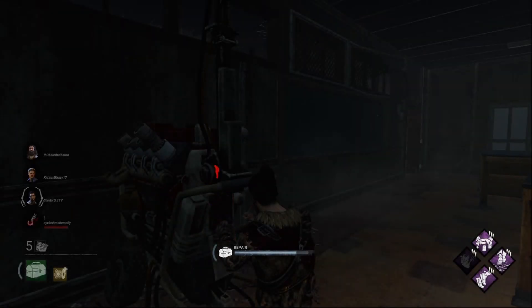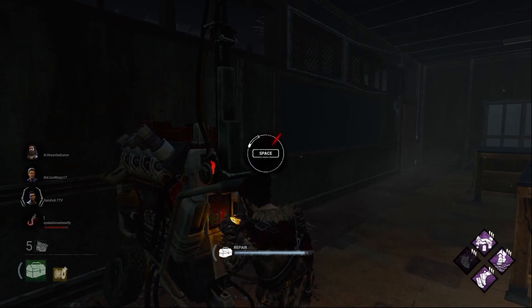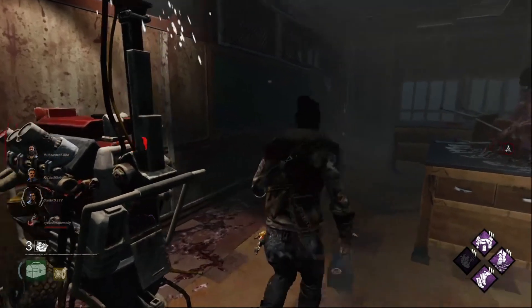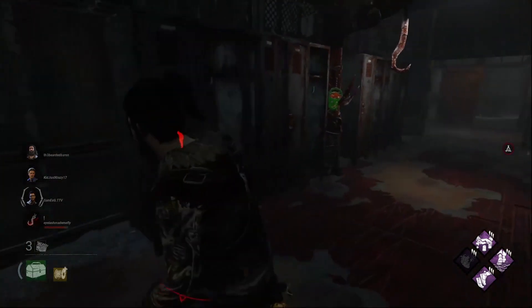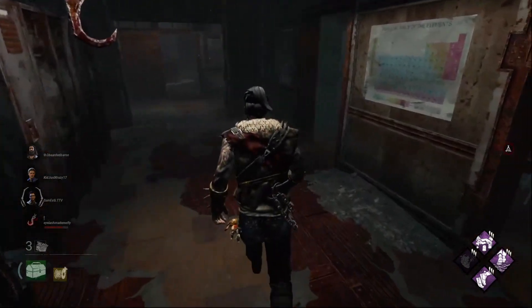The first one on this list is the hidden room at the Midwitch Elementary map, recreated after the iconic Silent Hill series. This easter egg is no different. The way to open up this room is simple: as a survivor, you must complete specific generators on the map — the first one being in the music room with the piano, and the second being in the chemistry laboratory.